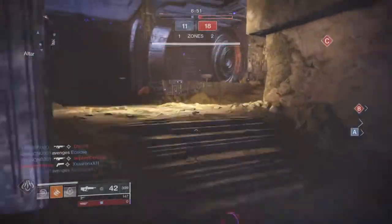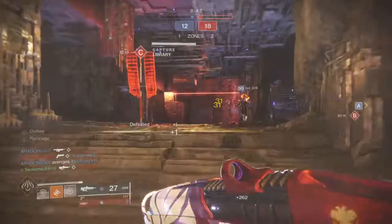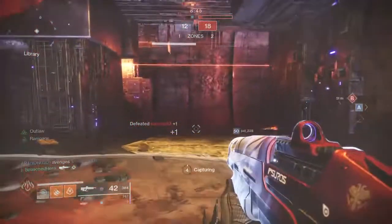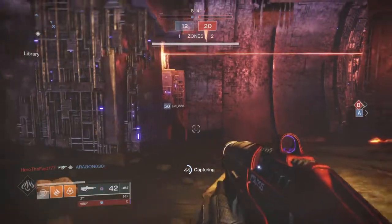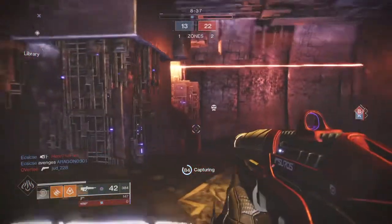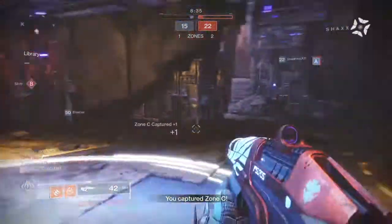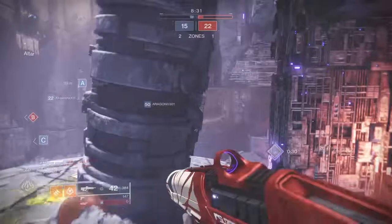Hello everyone, 3DHero here and welcome to today's video series called Under the Cover, where we'll be looking into RNG-based perk rolls and combinations and seeing how they affect the weapon as a whole, from good perk rolls to bad perk rolls, giving you an overall verdict if you should hold onto it and add it to your collection or shard it. Today's weapon is the curated Lonesome sidearm, which you can get from the Gambit Prime or Reckoner playlist.